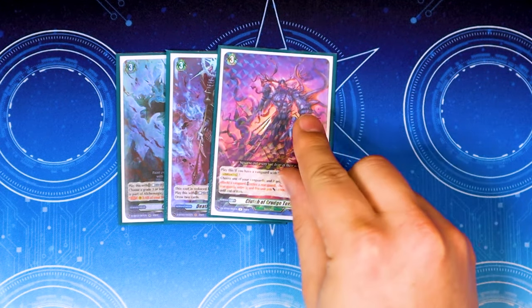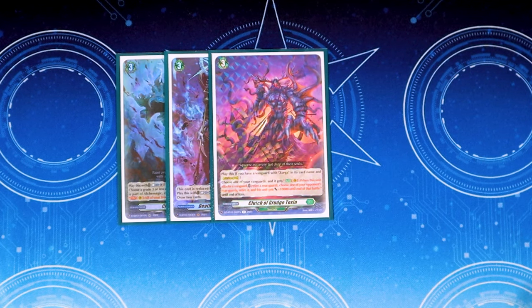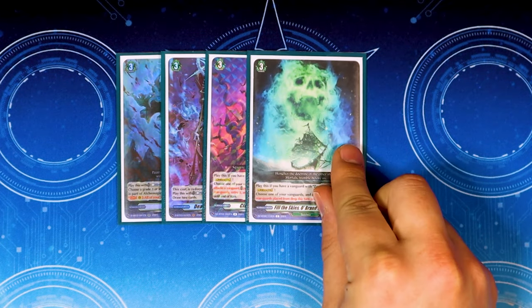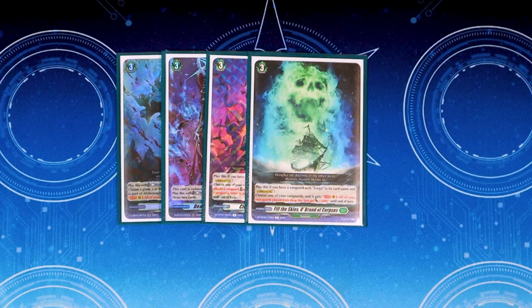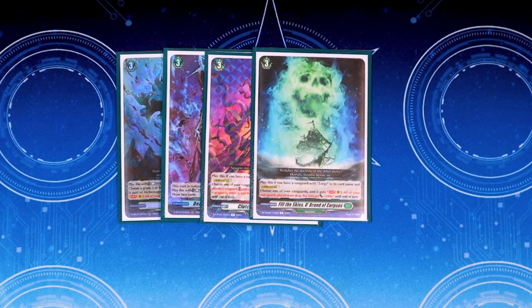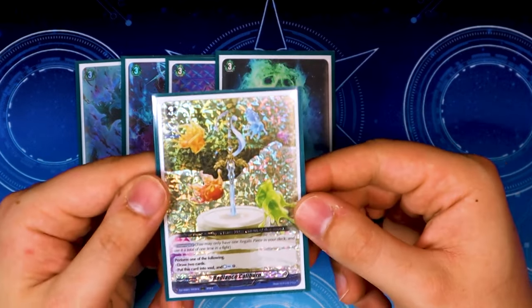One copy of Clutch of Grudge Toxin, usable only when you have Zorga with Divine Skill — it gives your vanguard the ability, when it attacks, to retire a rear guard, choose an opponent's rear guard and retire it, and your vanguard gets 10k until end of battle. Good for early power and removing pesky rear guards, and it's free. One copy of Fill the Skies Obranda Corpse: with a Zorga vanguard with Divine Skill, choose a vanguard and all your rear guards placed from drop get 5k until end of turn.